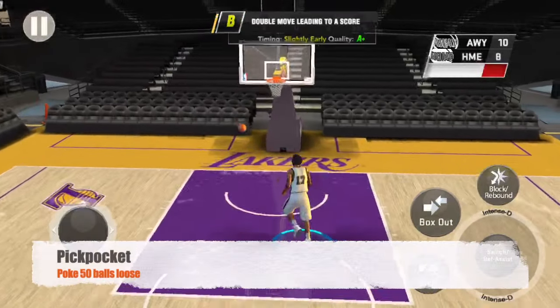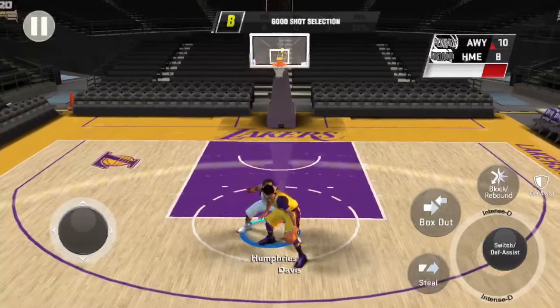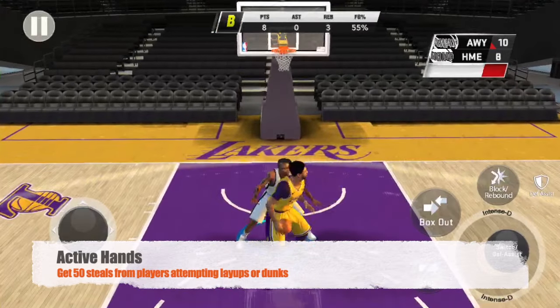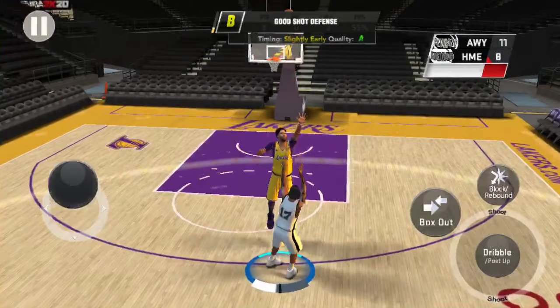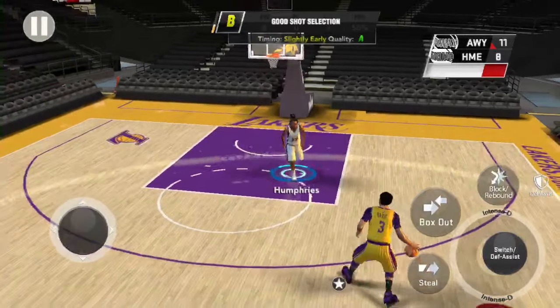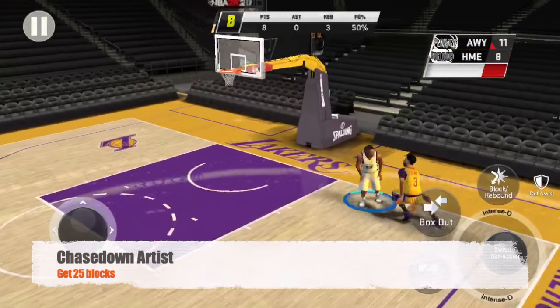Next is Pick Pocket: poke 50 balls loose — it does not matter if you actually get the steal. Next is Active Hands: get 50 steals from players attempting layups or dunks. It's like a block but right before they actually jump; get that steal 50 times and you will get this badge. Next is Chase Down Artist: get 25 blocks — it does not matter if it is a chase-down block specifically.